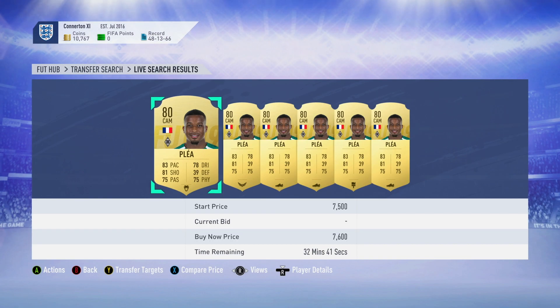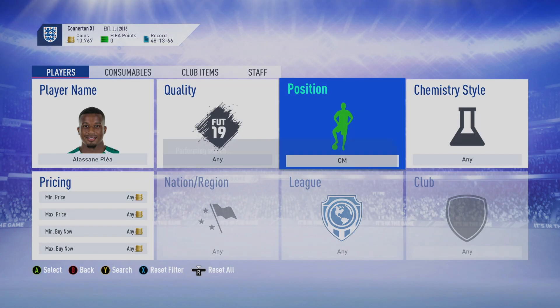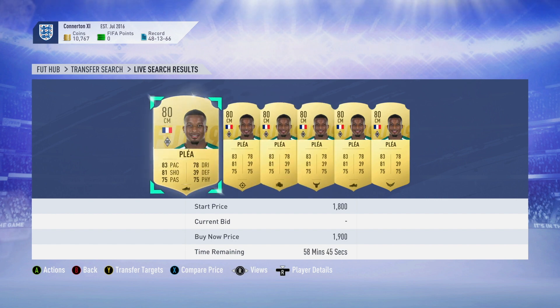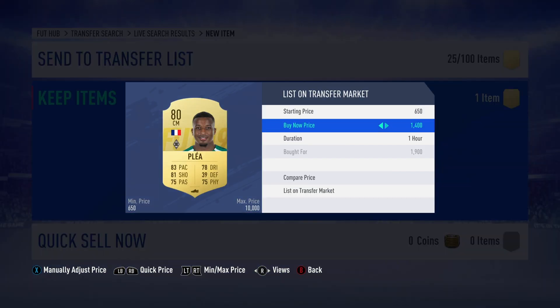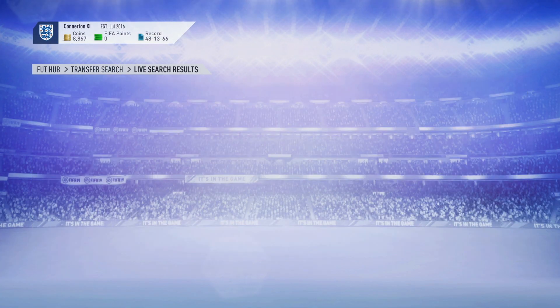You don't even have to search the market for strikers — you could just do it on FUT Head or Footways, just search gold strikers under 83 rated. Then when we go to center mid we get really lucky: 1.9k, 1.9k. Do you know how much it costs to convert these players to that position? A lot more than 1.9k.